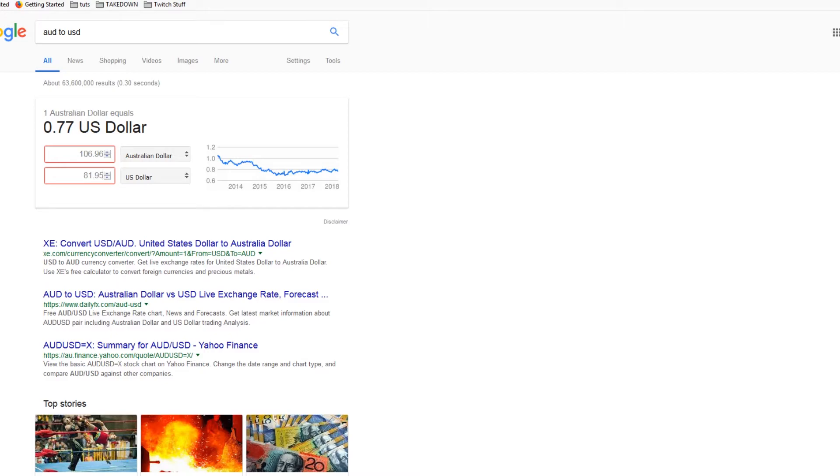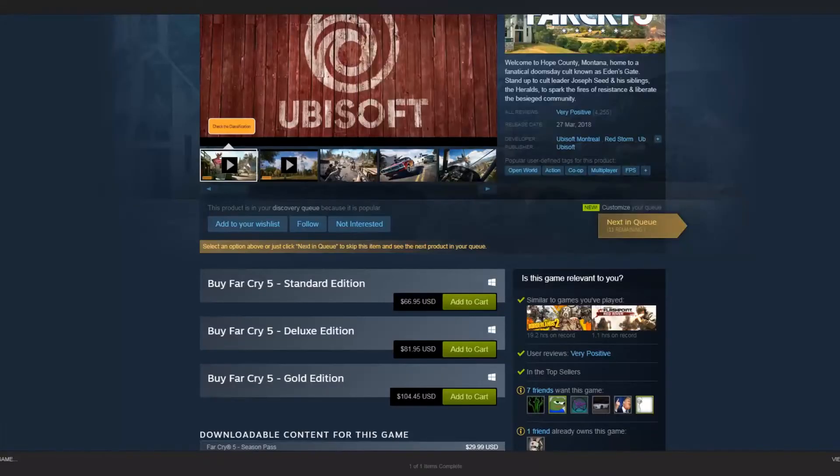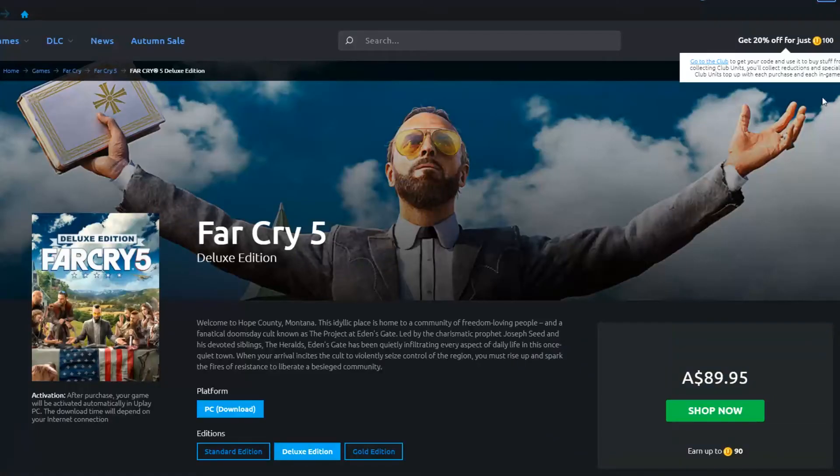So I recommend for us Australians, right now our best bet is to buy it on Uplay. Not only that, the standard and deluxe editions are the exact same price, and it's a lot cheaper to get the deluxe edition on Uplay than on Steam.